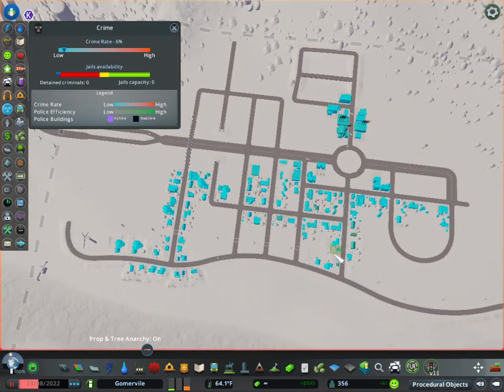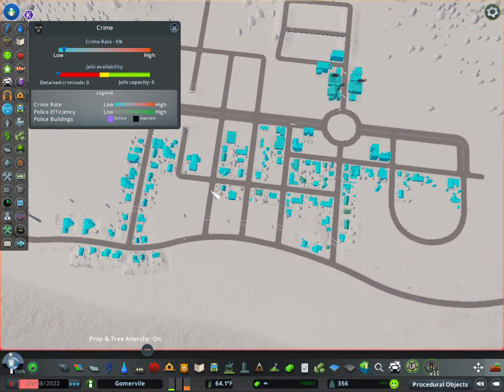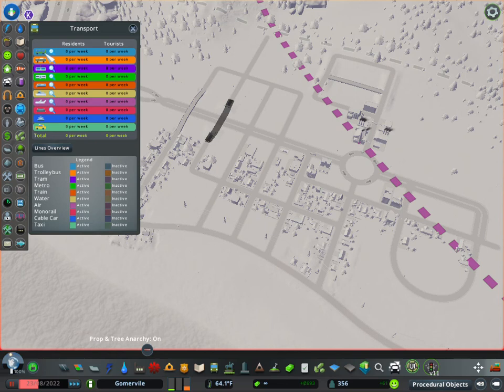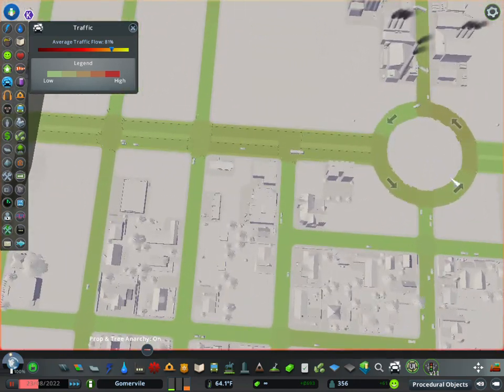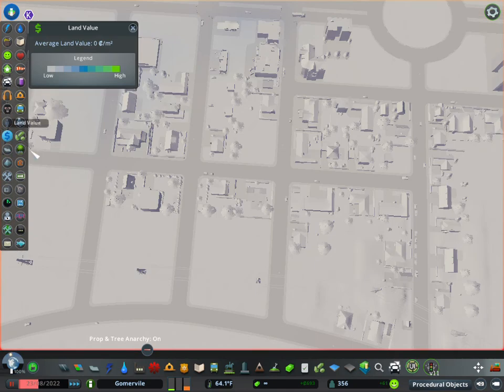We're only at 356 people so it's a relatively small town, so there's not much crime. This is the transportation layer for mass transit - buses, trains, all that type of stuff - we don't have any of that so there's nothing showing there. And this button here is important - this is your traffic layer. As you can see everything's green so we're fine, and none of it's red so we're all good.